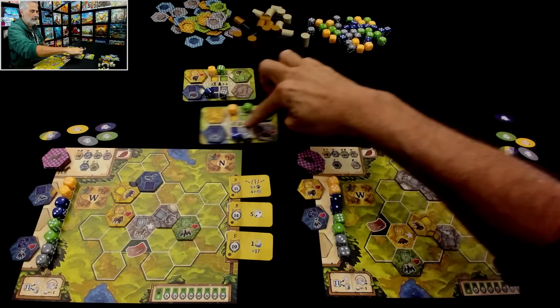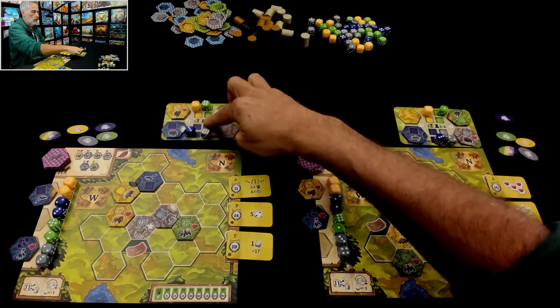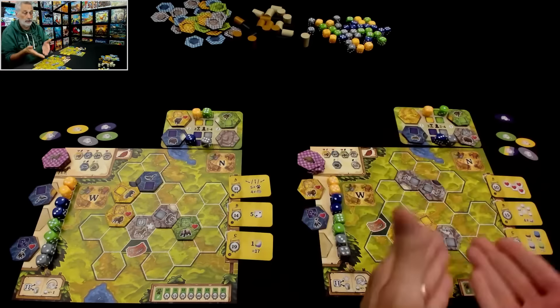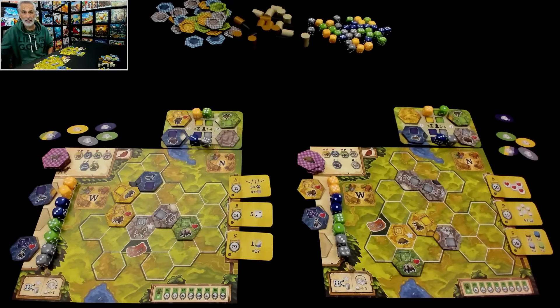We swap supplies. These obviously represent other agencies that are contributing to our conservancy, and now this agency is helping Jen out and the other ones are coming to me. So we do the whole thing all over.